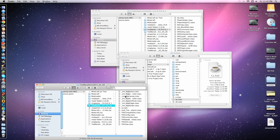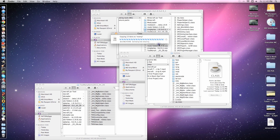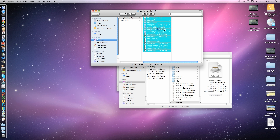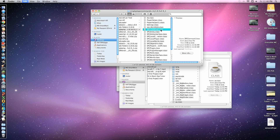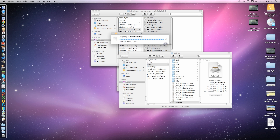Now go to Too Many Items. Highlight everything and paste it in there, replacing that one item. Make sure you highlight something inside there, then highlight everything and replace it again.